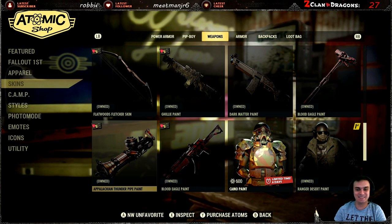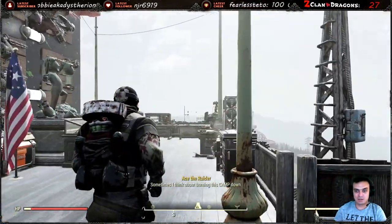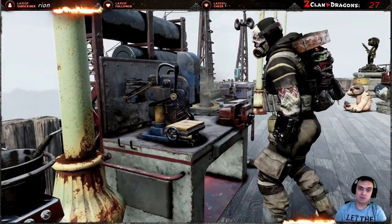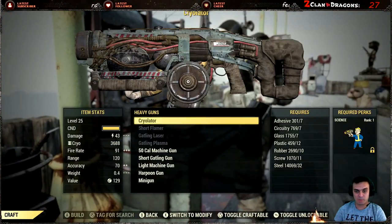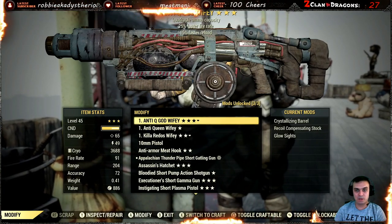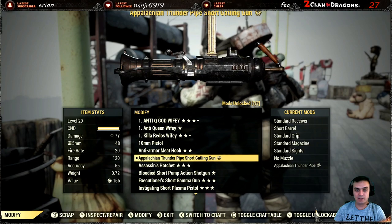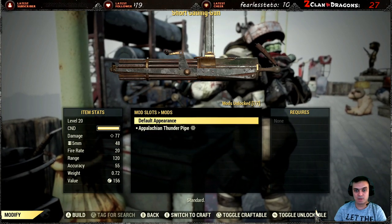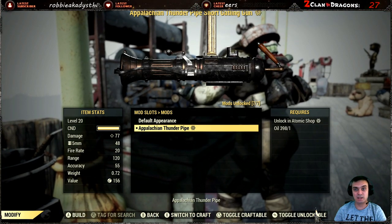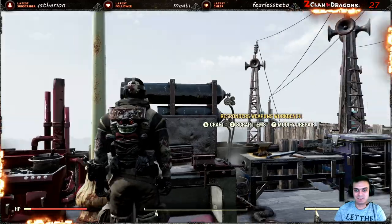I'll apply it for Nuclear Winter. So now that we have it, the next thing you need to do is navigate to your weapons workbench and craft yourself the Gatling Gun — that's in case you don't have one. Once you've crafted it, go into your edit/repair menu, navigate to your Gatling Gun, scroll all the way down where you'll see the default appearance, and then simply apply the Appalachian skin.